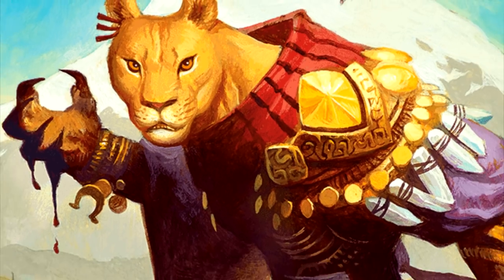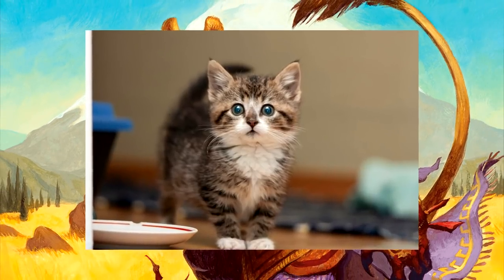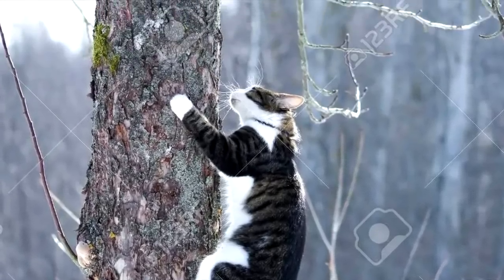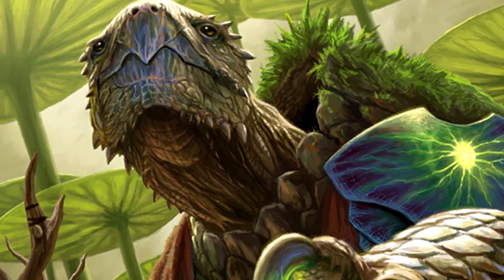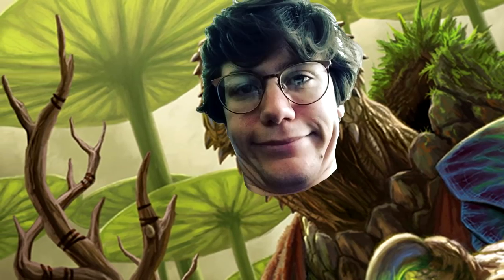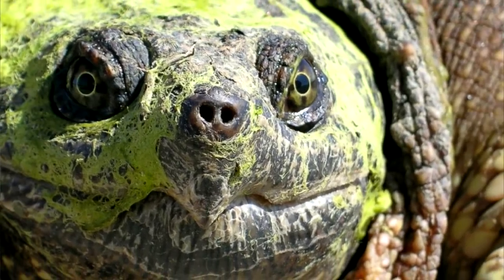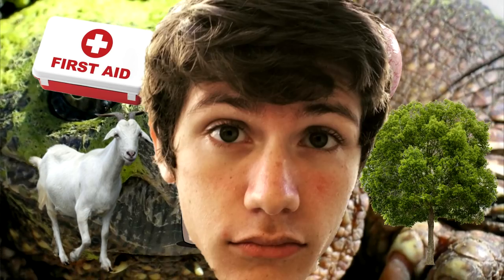Tabaxi! Got a few touch-ups, namely an increase in claw damage from 1d4 to 1d6. They can be small now if you want to play a kitten, and their climbing speed is equal to their walking speed now instead of being capped at 20 feet. Tortle! In addition to having a small option, Tortles get that natural weapon buff of 1d6. They've gone from having no need for armor to being explicitly barred from wearing it — not that it makes a difference — and their survival proficiency is slightly changed to be either Survival or Animal Handling, Medicine, Nature, Perception, or Stealth. All in all, basically the same turtle.